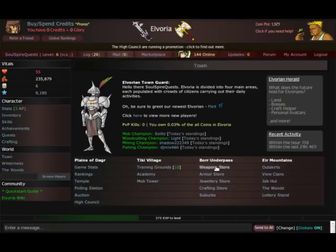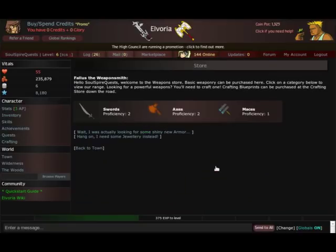First thing we need to do is go to the weapons store. In the weapons store we have a choice between swords, axes, and maces. You can buy two weapons and wear two weapons at any given time, and you can mix and match the weapons if you'd like.